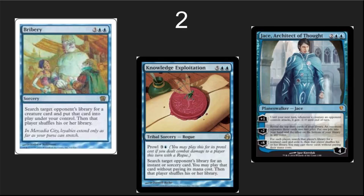Number 2: blue tutors. Blue had a lot of interesting options, but these feel like the best because they tutor, steal, and put things into play — a control magic plus tutor feel. Knowledge Exploitation lets you play your opponent's cards. Bribery lets you beat them with their own creatures. You're that manipulative blue player — enjoy beating them with their creatures.